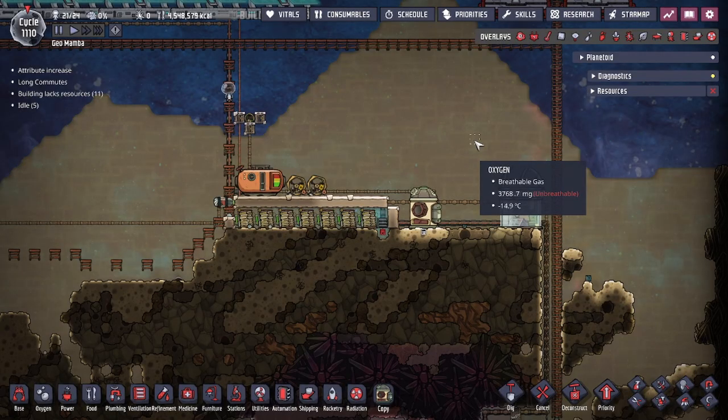Hey guys, Dudes Legit City here. Today we're going to be going over some mechanics in the game of Oxygen Not Included, specifically dealing with the research reactor. We're going to be talking about a cheese strat — this is something I do not believe was intended. However, this method does make utilizing the research reactor relatively easy and very hassle-free.